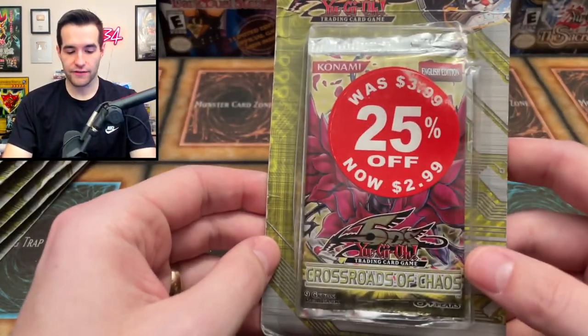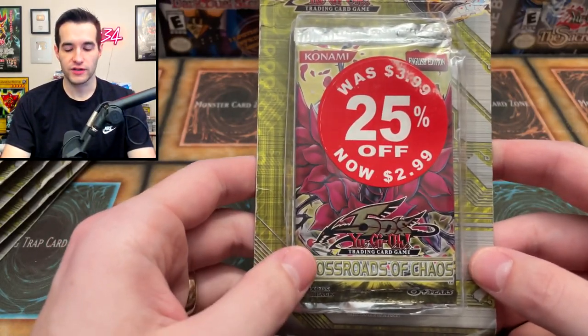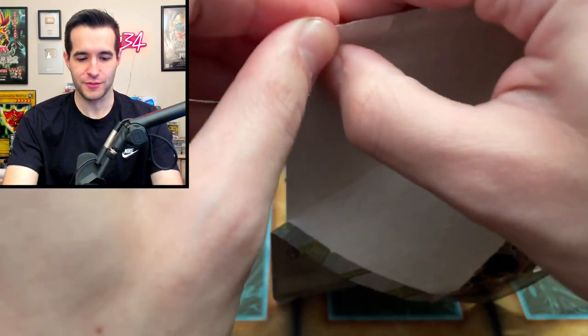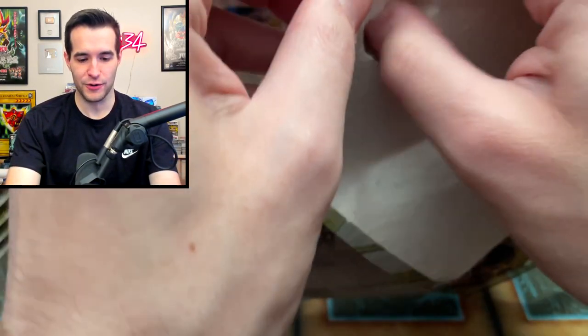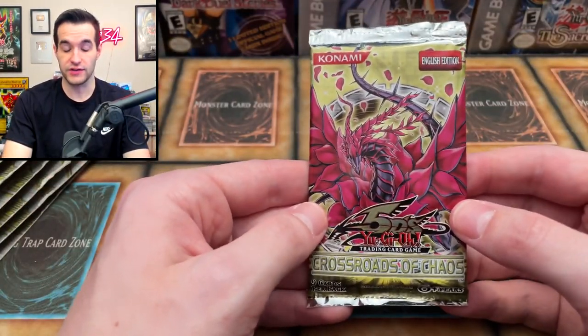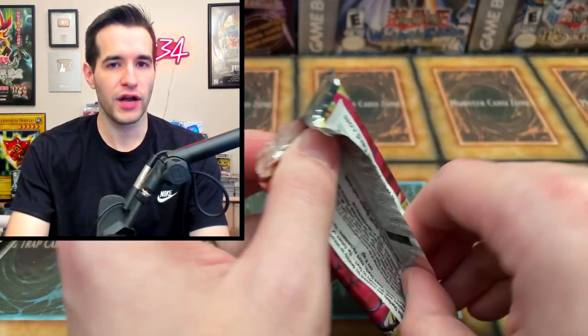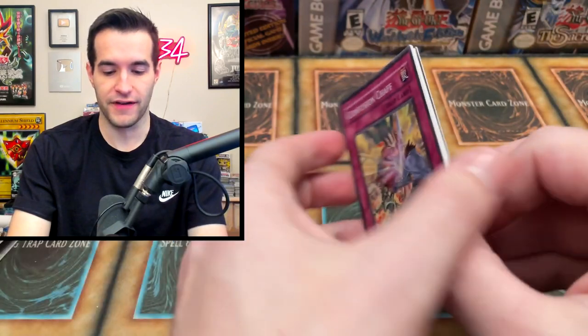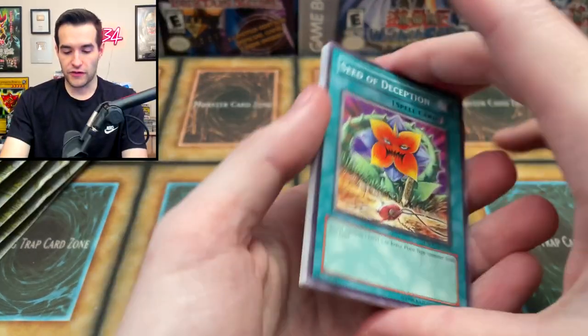I am extremely excited for this. I've been wanting to open up these Crossroads of Chaos packs since I got them — wasn't that long ago, but I've been wanting to the whole time. I really want to pull a Ghost or a Black Rose. That would probably be an auto win. We could also pull a Dark Neos which would technically be worth more, but I'd prefer the Ghost Rare since we've never pulled it and it's one of my favorite cards in terms of look.